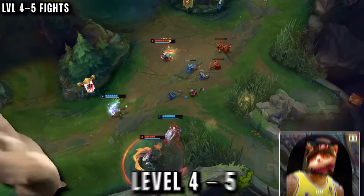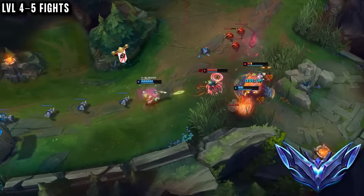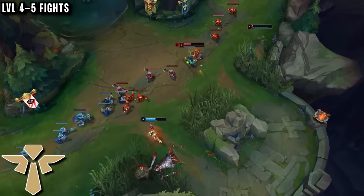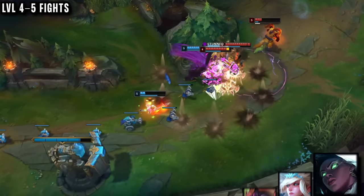He keeps fighting at level 4 and 5, and as he's gone up in ranks, the supports will also pick better fights, so it's actually just gotten easier and easier as he climbs. If he does have a scaling support like a Senna or an enchanter, then they're free to not fight and scale up as well with very little risk.